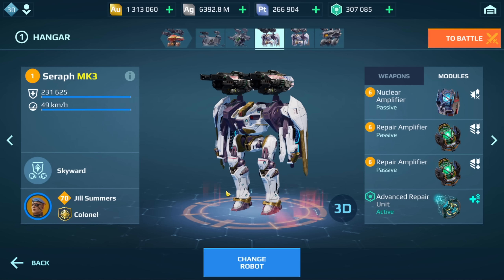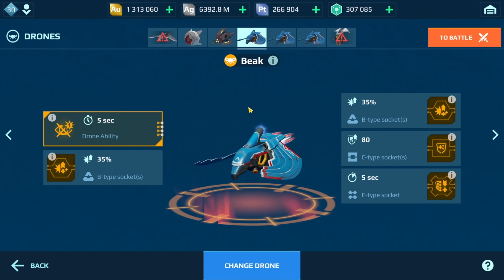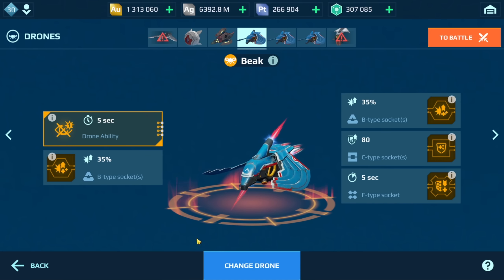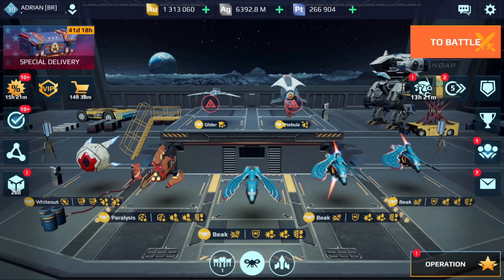Is this going to be really hard to kill? I'm not sure, but keep in mind it only has two heavy weapons, so I'm not expecting a ton of damage. For drones, I'm going to use the Beak drone on both, with on-repair unit defense, on-repair unit damage, and on my damage absorber. I don't think this will output enough damage to activate the on-damage-dealt chip.